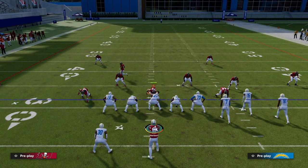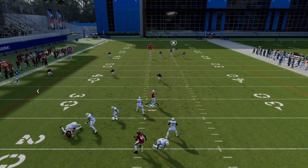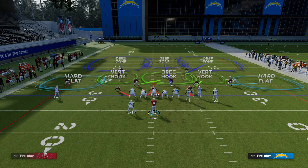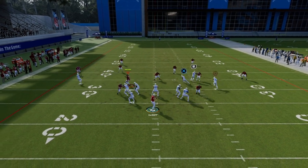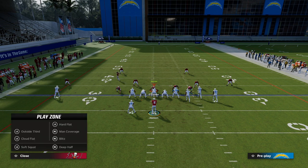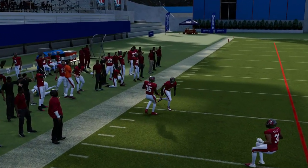It's also pretty decent against Cover 2. Even if they put the middle linebacker into the middle third, the C route is going to clear the zones. You can actually hit the C route late against Cover 2 coverage. Pass-lead it up and away and you can fit it in that window — though freeform passing is a little easier with Michael Vick or Rodgers than with Herbert.